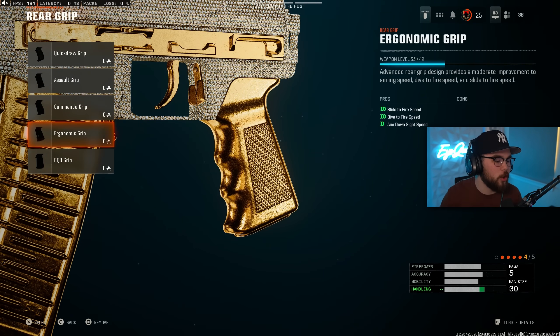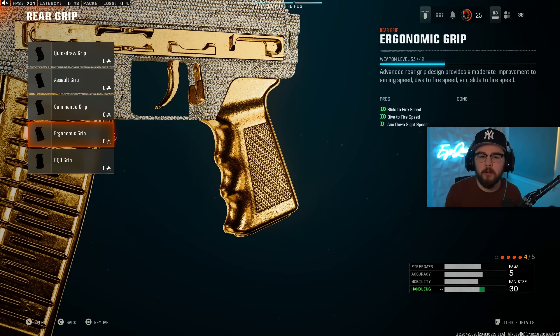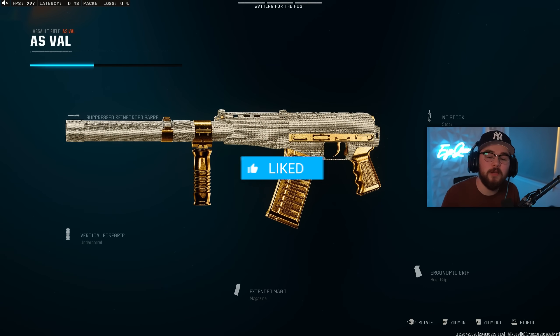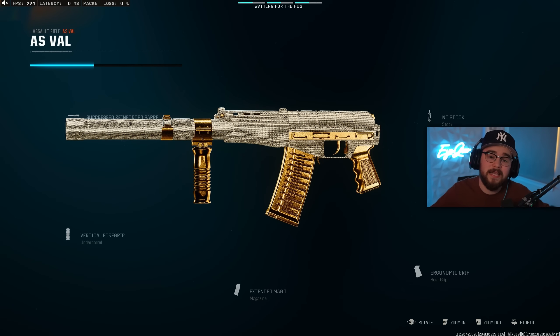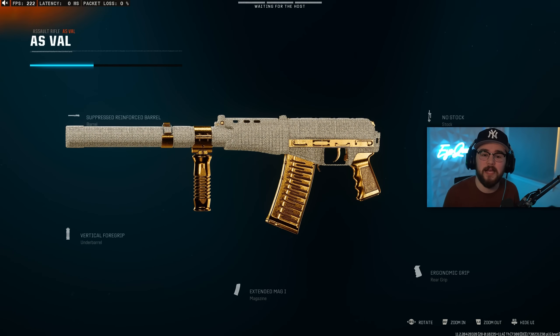For the next attachment, I'm tossing on the Ergonomic Grip, giving slide-to-fire speed, dive-to-fire speed, and ADS speed — making the AS Val a whole lot faster. I'll probably build it a little differently in Warzone, but for multiplayer I just want to be as fast as humanly possible. And we're tossing on the No Stock attachment, mixing perfectly with the rear grip and making you faster in every possible way. Overall, the fastest killing weapon in the entire game right now. You unlock it at level 55, so you might want to use a permanent unlock on it. That's my build for multiplayer.